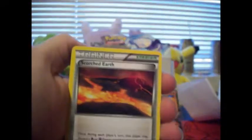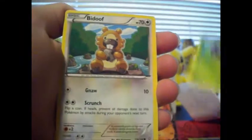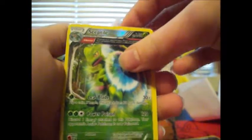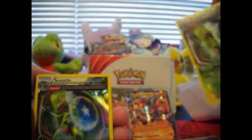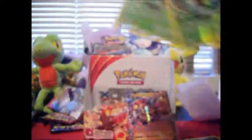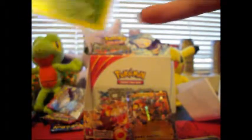Not good. Got a Scorched Earth, Electrike, Combee, Zigzagoon, Treecko, Shroomish, Tangela — all this grass Pokémon — Bidoof, a Reverse Hollow Sceptile Half Art, and a Hollow Sceptile Half Art. That's not bad. That's pretty cool — two Sceptile Half Art! Hype hype hype!